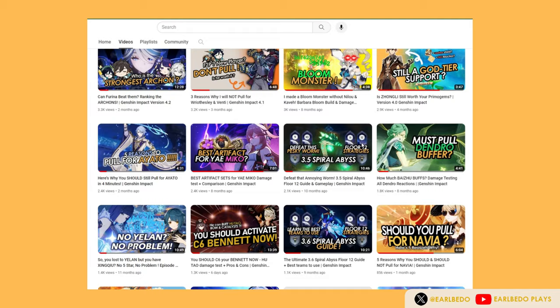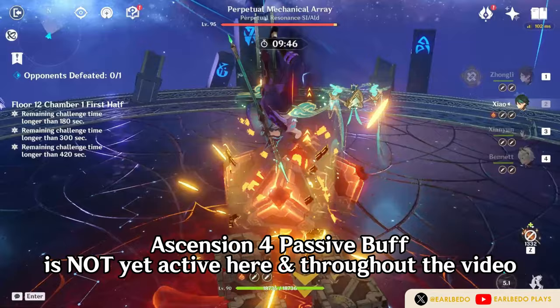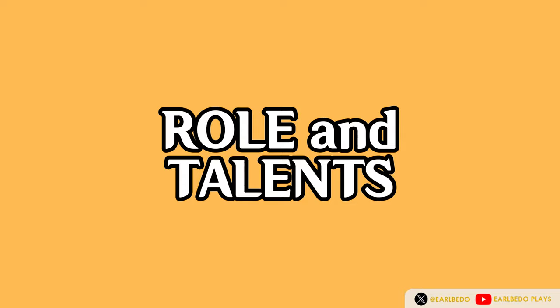Shan Yun's main role is a plunging attack support and healer. What's awesome is she is an Anemo Catalyst user, which means she has tons of weapon and artifact choices and has very high utility just for the fact that she wields the element Anemo. To deeply understand her role in the team, let's talk about her talents.